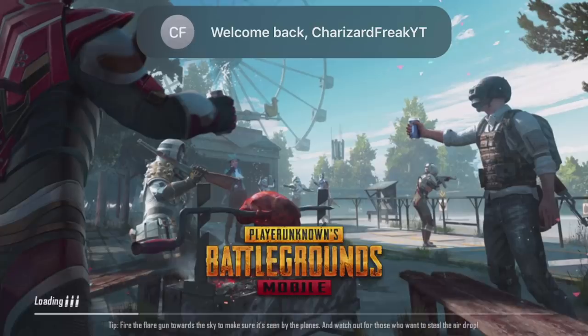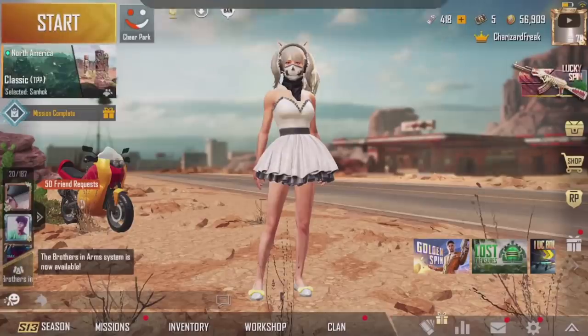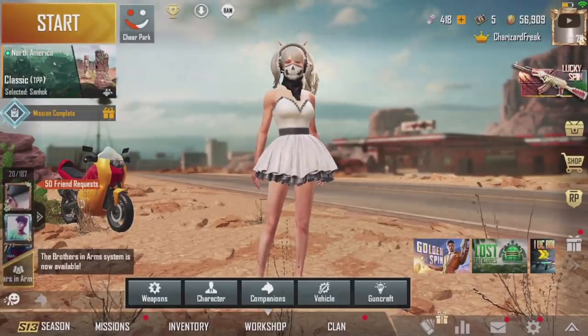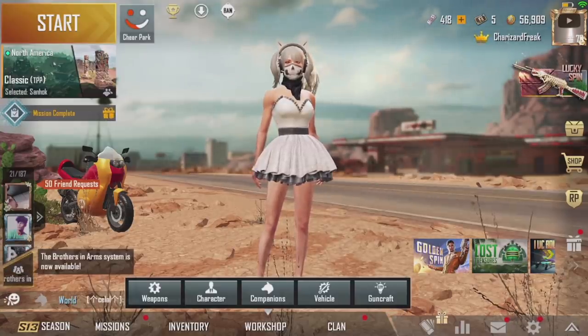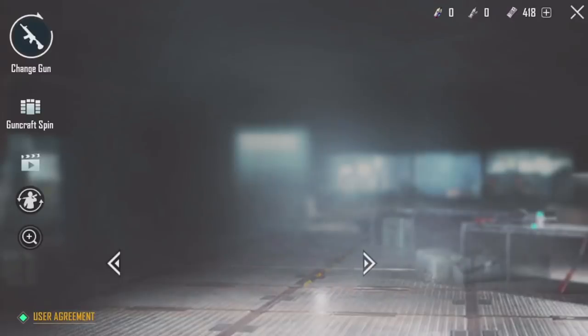You can see that it's going to say 'Welcome back.' And if you click on the Workshop, you can see right there that we do have access to the guncraft. So you can just click on it and get access to the guncraft feature, which is really cool.